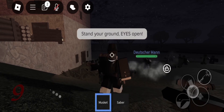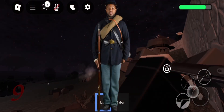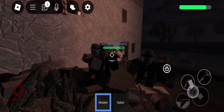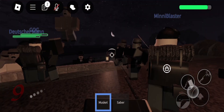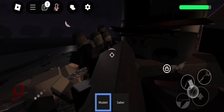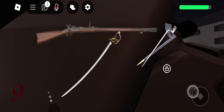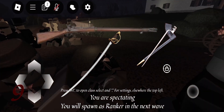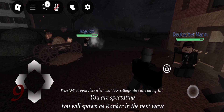The next one would be the Ranker Class. The Ranker Class is the standard infantrymen during the Civil War. They are a very versatile class that can be used in the backline, sniping down special infected or normal infected. They are equipped with a Caplock Musket and a Bayonet, as well as a Sabre. That is pretty much it.